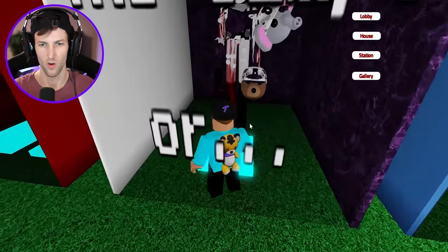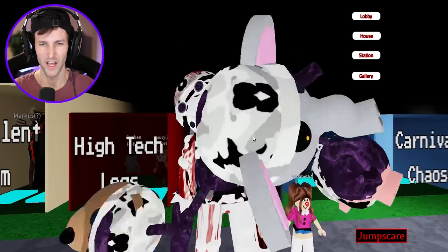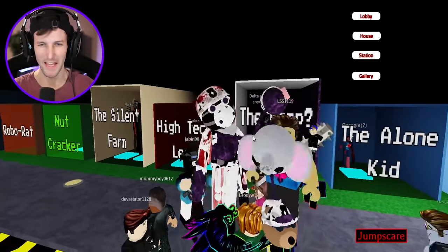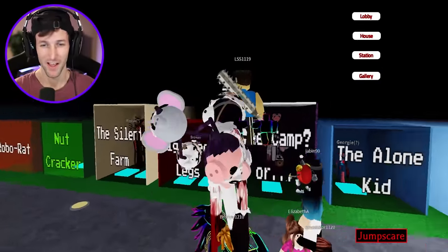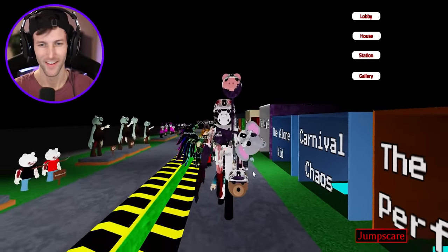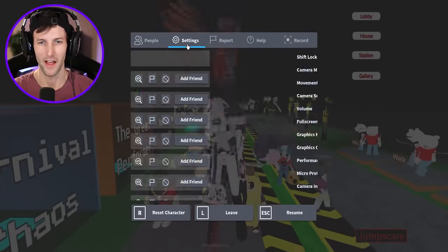Let's check out the Camp morph — oh my gosh! What is this? We have the camp guards swinging out of Delta's stomach — bro, what the heck?! And he's got like stilt legs. This reminds me of that stilt game where everyone just has stilts as legs.